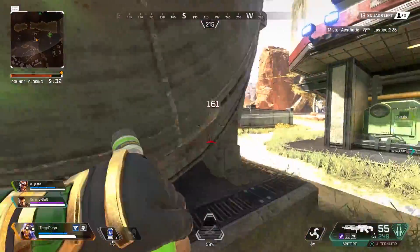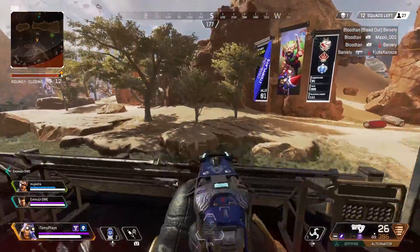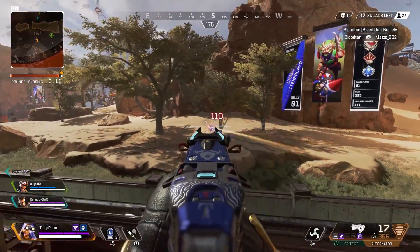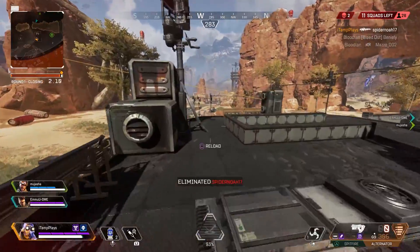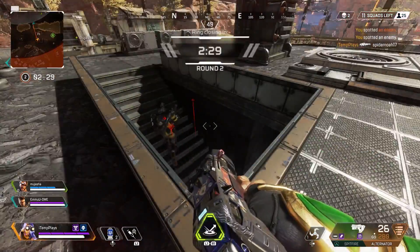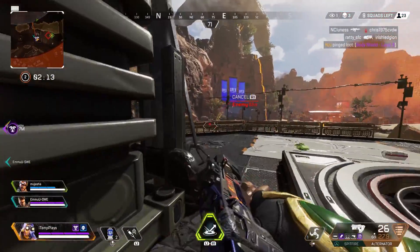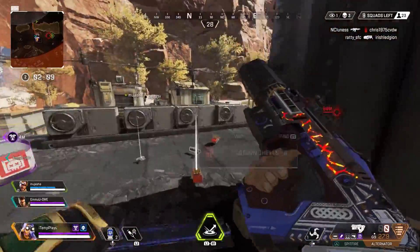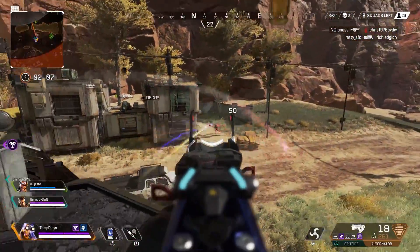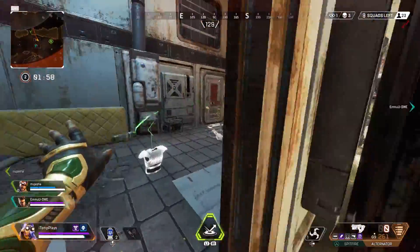Hey, what's up guys, it's Rich, welcome back to another video. Today we are playing some more Apex Legends. In yesterday's video I attempted to use the Alternator but missed the hop-up attachment, the disruptor rounds, which turns it into a god-tier gun — possibly the best gun in Apex Legends. I've even had a thought: maybe they should switch the Alternator to a care package gun. In the game today I actually did find the disruptor rounds and used them to murder a lot of people.